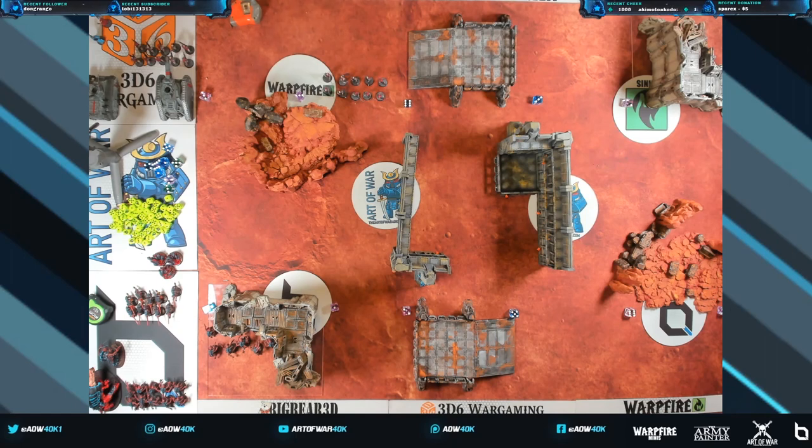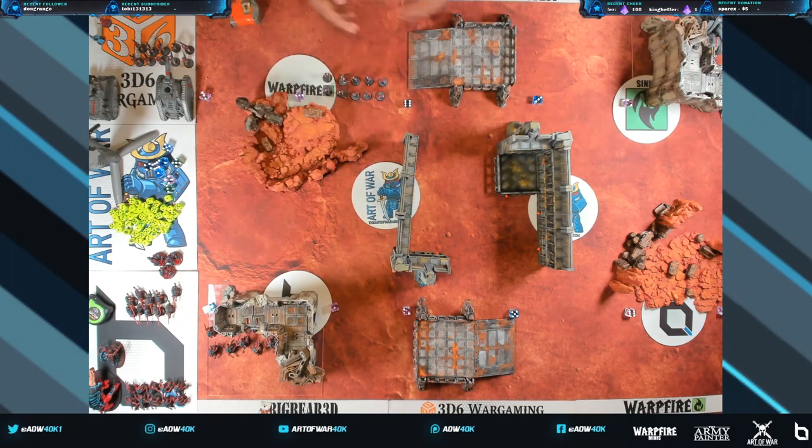The easiest rule of thumb for line of sight is true line of sight — literally bend down and see if your model's eye point of view can see what they're shooting at. If they can, shoot away. If they can't, you can't shoot them. Using ruins with solid walls to hide your guys is a really common tactic in 40k. I recommend putting the Genestealers behind this ruin, and then turn two launch a charge on these Guardsmen.